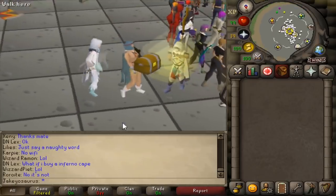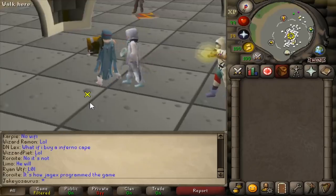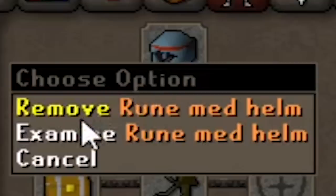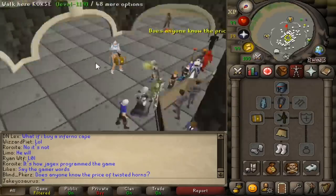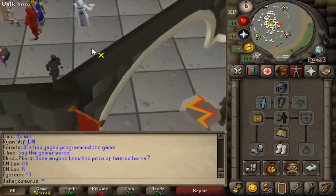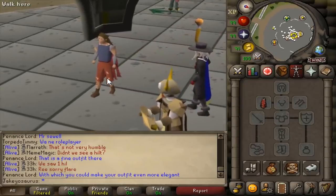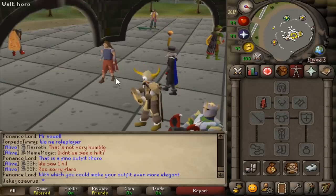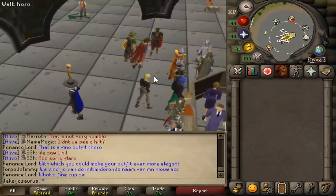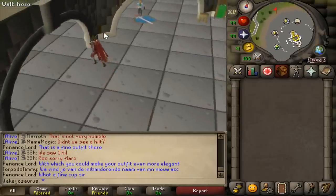First of all, this should never happen to you because you'd never click on random links, but sometimes people get hacked because they don't have Authenticator. Make sure you enable Authenticator. So today I'm gonna be covering a few money makers that can help you recover from zero GP, starting with various starting cash levels because since you're hacked, you don't have any starting money.